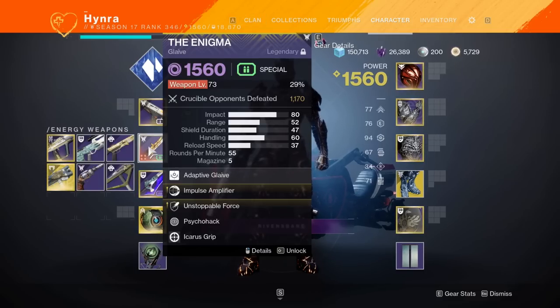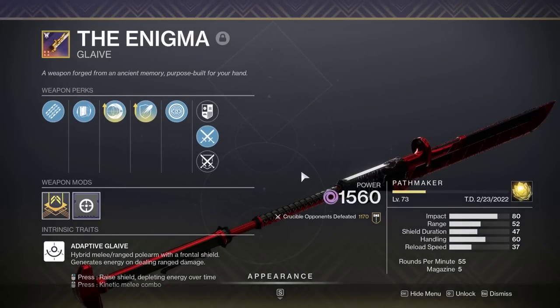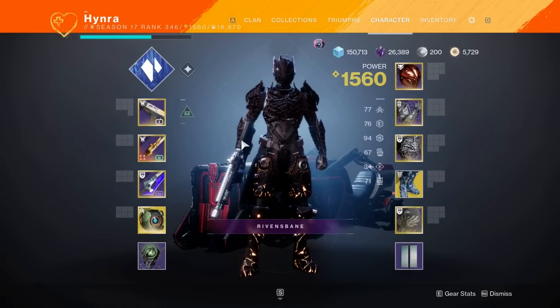Right now, Glaives only get one ammo per brick, but later next week I believe they are going to buff the ammo economy so that you can get two ammo per pickup. So expect a lot of aping using NTS Ward and the Enigma inside of Crucible.